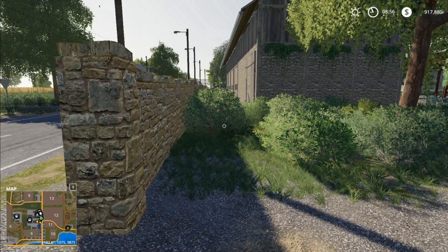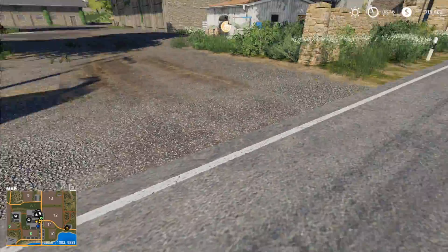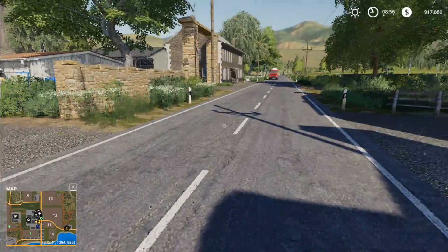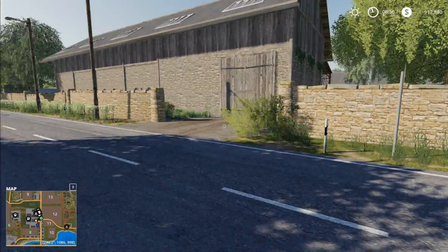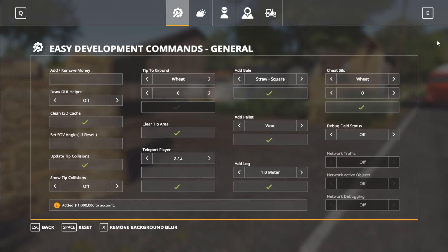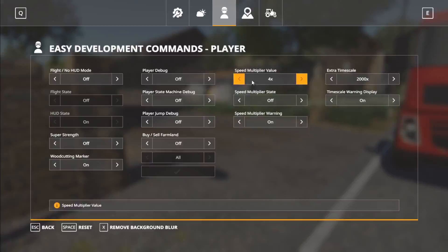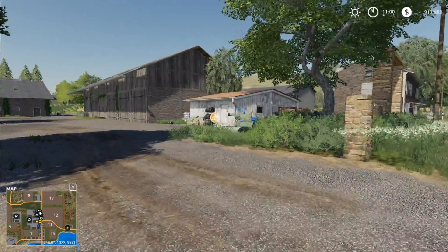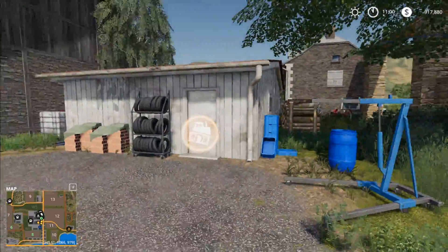I will pronounce some of the names wrong, so just prepare yourself for that. Main farm — I just got hit by that car! As you can see, there is traffic. This is kind of the entrance to the main farm area. You do have a repair trigger at the farm, which is fantastic. I like that as a feature.